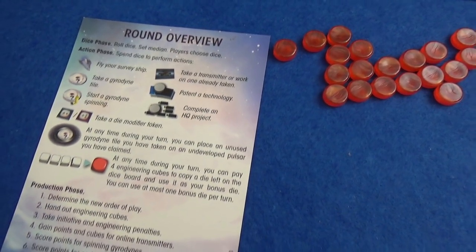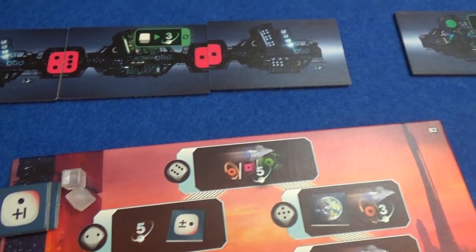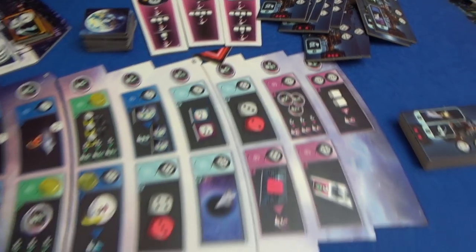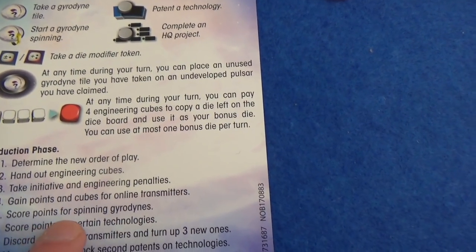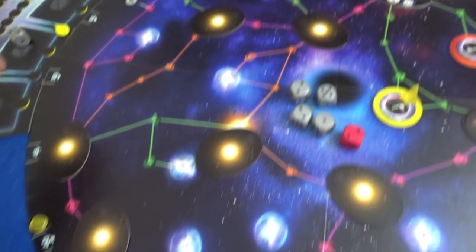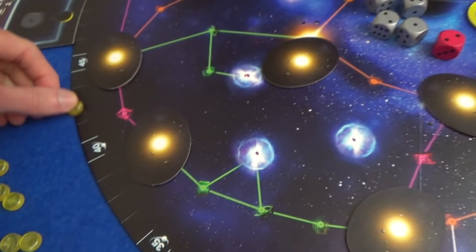New order of play hasn't changed. Engineering cubes: Marty's still in the lead and gets three — I really need to work on that because I'm only generating one per turn and I'm spending it to get points. I get four points rather than worrying about getting cubes. At the moment I'm on 64, Marty is on 38, but I think he's in line for much more points at the end of the game. No penalties. Spinning gyrodynes: we are the same — three plus zero bonus, so three points each. Points for technologies: Marty has a two out, so he gets a point, and he's completed two rows of his HQ — so that's three more points. Four more for him.